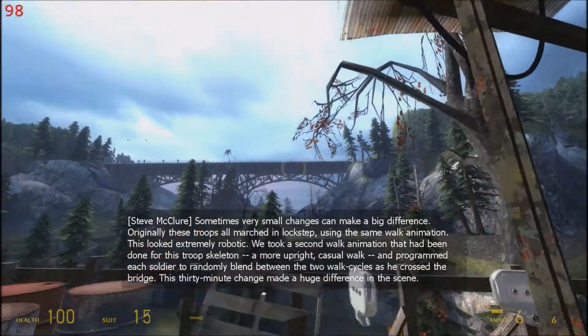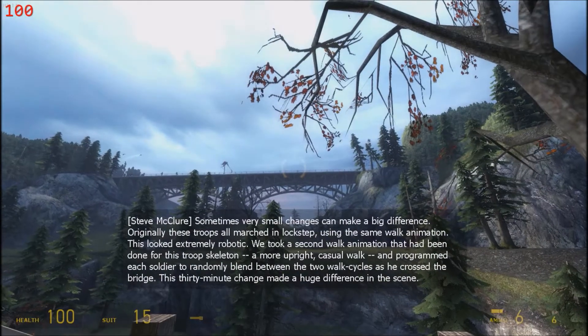Sometimes very small changes can make a big difference. Originally, these troops all marched in lockstep, using the same walk animation. This looked extremely robotic. We took a second walk animation that had been done for this troop skeleton — a more upright casual walk — and programmed each soldier to randomly blend between the two walk cycles as he crossed the bridge. This 30-minute change made a huge difference in the scene.